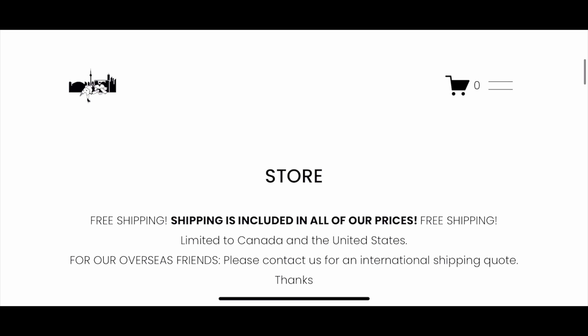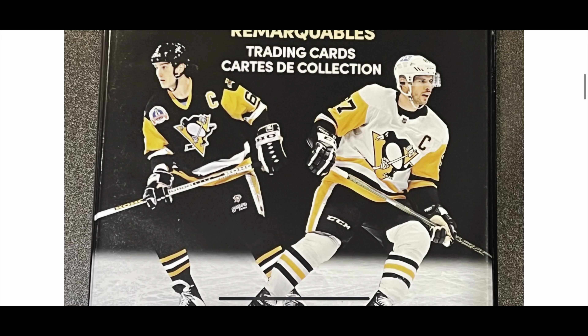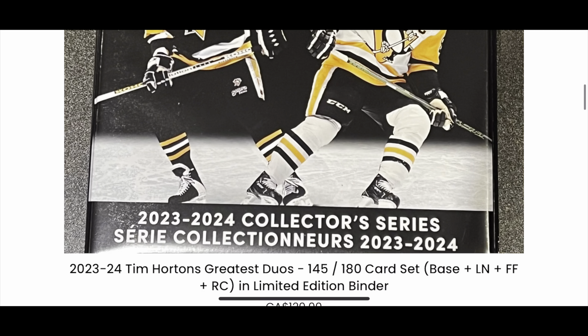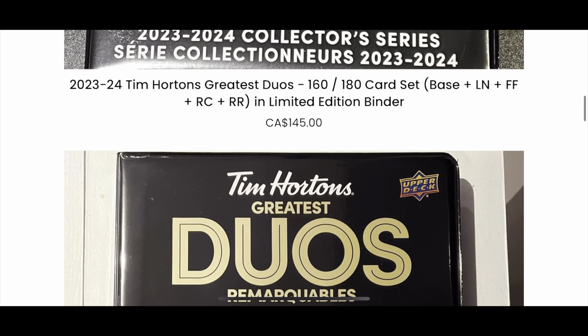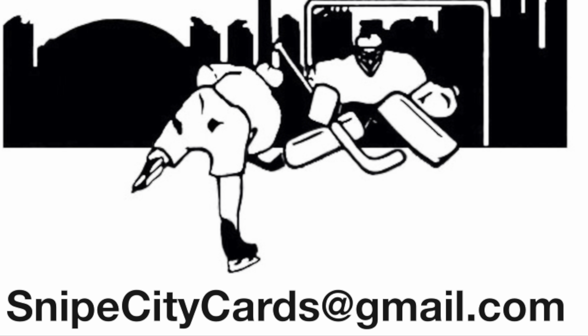At snipecitycards.ca, everything in our store is tax-free with free delivery until the end of April at least. We've got some partial and full set binders there. If you're looking for singles, send us an email at snipecitycards@gmail.com or check out our eBay.